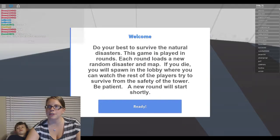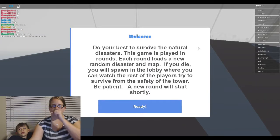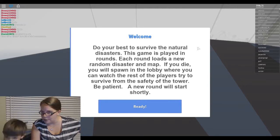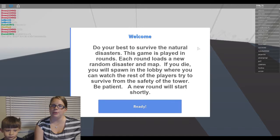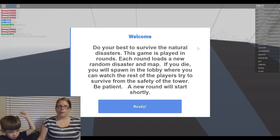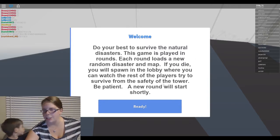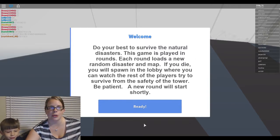Jailbreak? How about Natural Disasters? Yeah, that was awesome. Okay, I'm going to take your word for it. It's loading — Survive the Natural Disasters. Do your best to survive the natural disasters. This game is played in rounds. Each round loads a new random disaster. If you die, you will spawn in the lobby where you can watch the rest of the players try to survive from the safety of the tower. Be patient — a new round will start shortly.